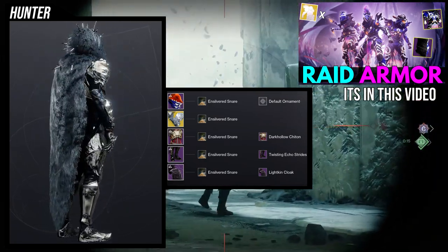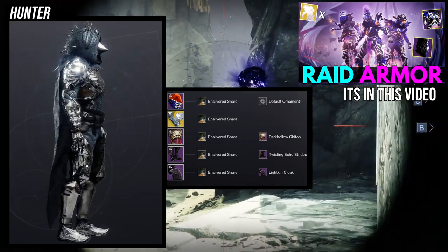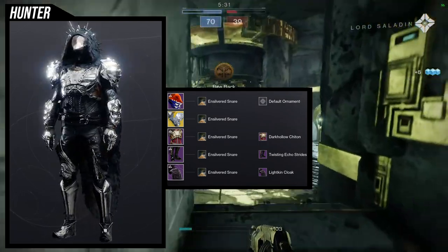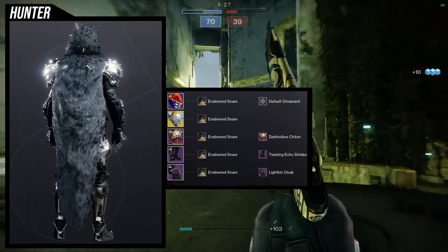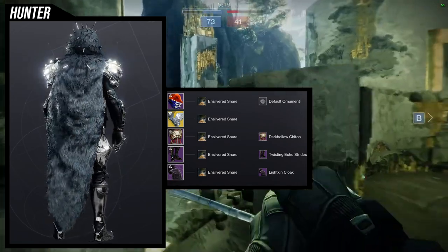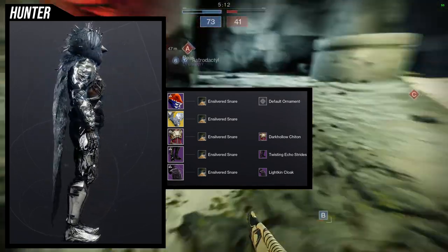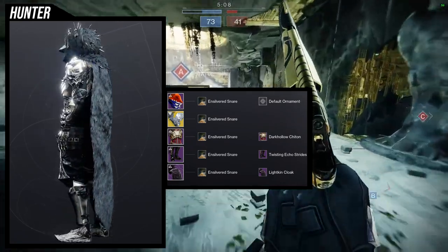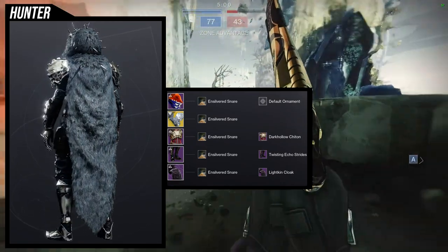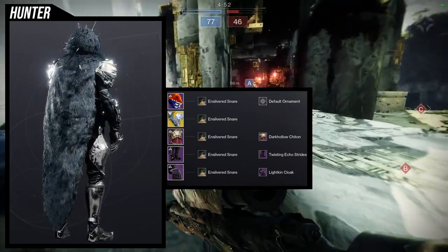I have a hard time remembering where I saw it — it was either in Muffin Bandit's Discord or Crypt's Discord. If you guys know, let me know in the comments and I'll pin it. For this look, I'm using the Sealed Ahankara Grass helmet because I really like combining it with bone pieces — we're also using the Dark Hollow Chidden and Twisting Echo Strides. For the cloak, I'm using the Liken Cloak since fur and bone look great together. We're using In Silver Snare as the shader because the helmet has an orange glow that doesn't change color, and this shader gives a complete silver/platinum look.